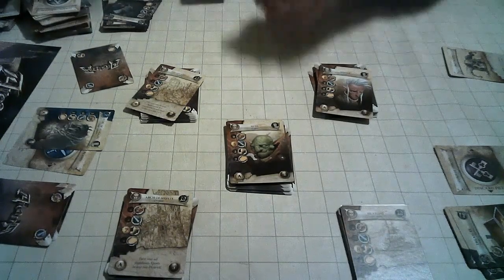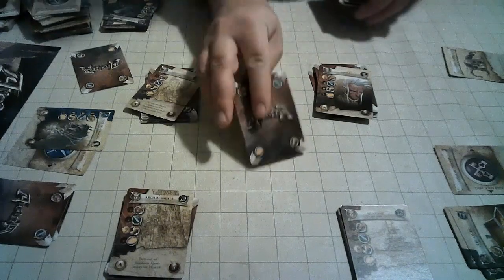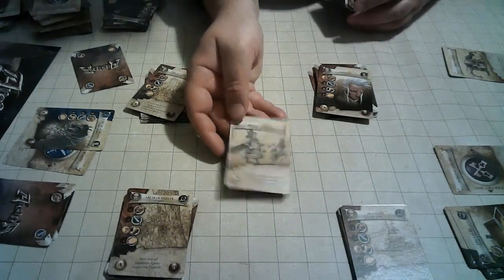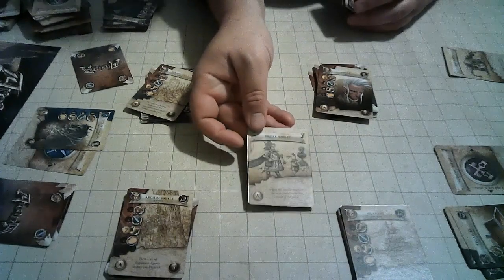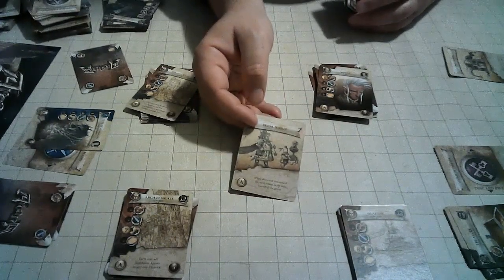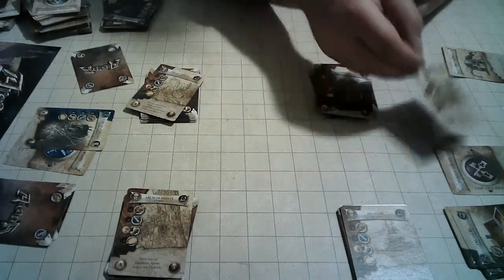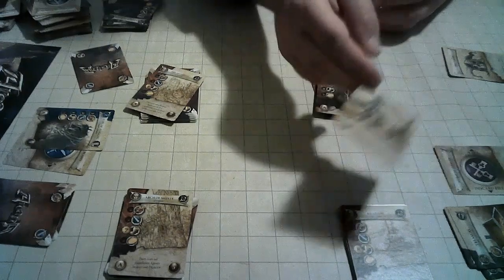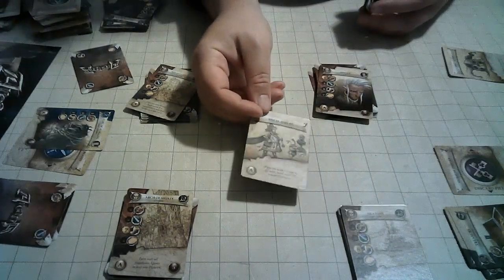The game ends when the Decal Jubilee card is flipped face up — that triggers the last round. Players then take all the cards in their discard pile, count the ones worth points, and whoever has the most points wins.